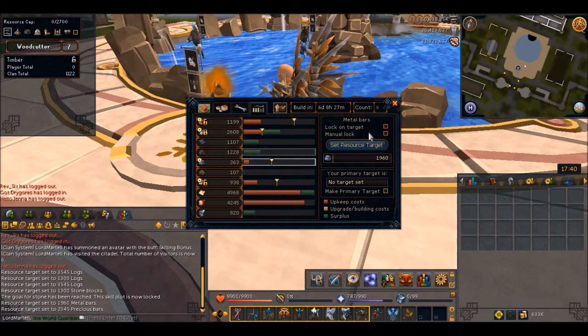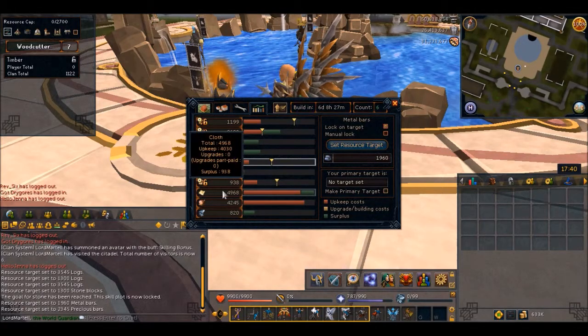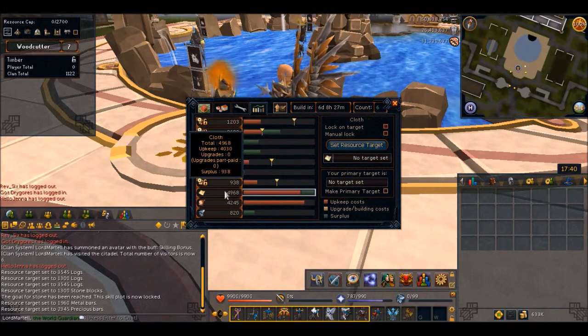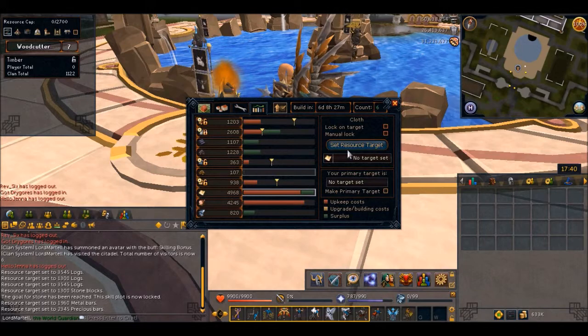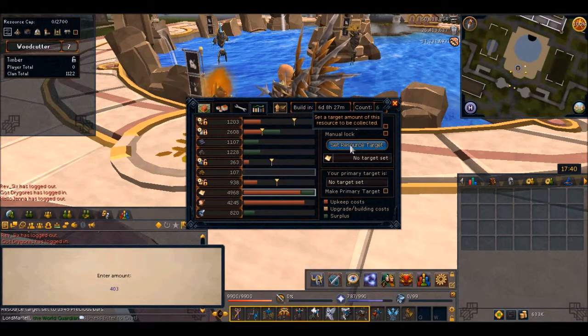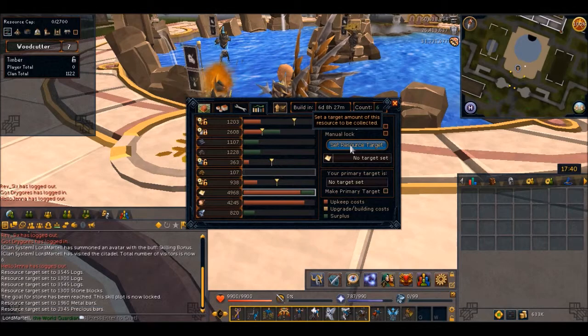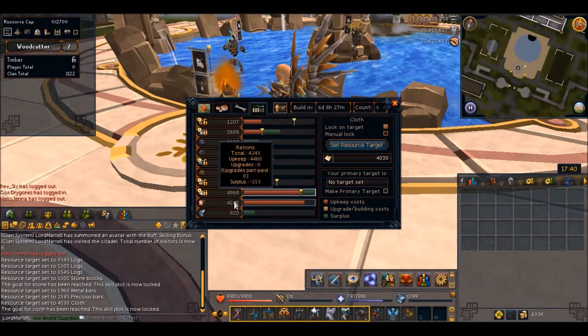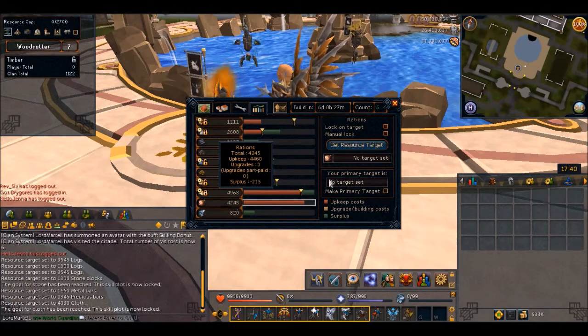Put a lock on metal bars, put a lock on precious bars. Cloth is obviously done — it's over-collected, that's at 40.30. Very simple. And then we've got rations at 44.60.